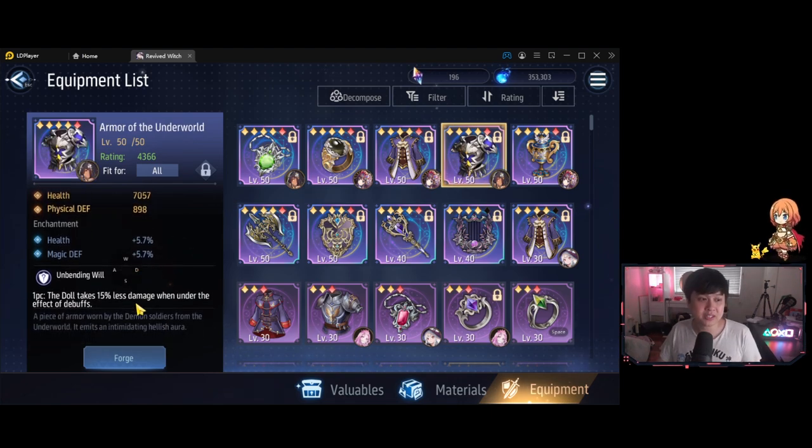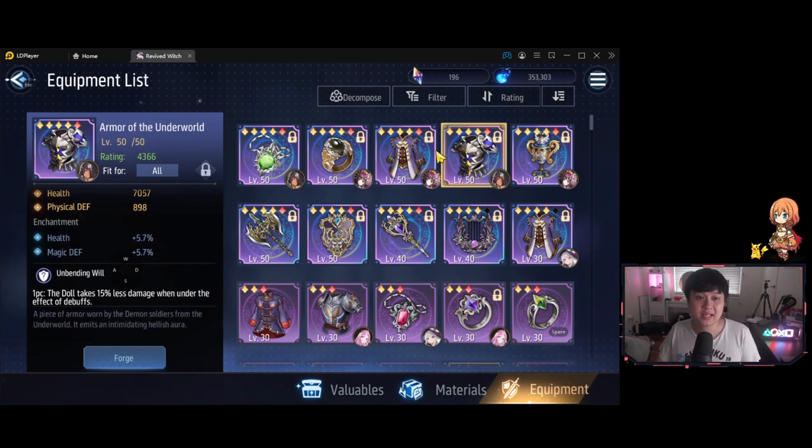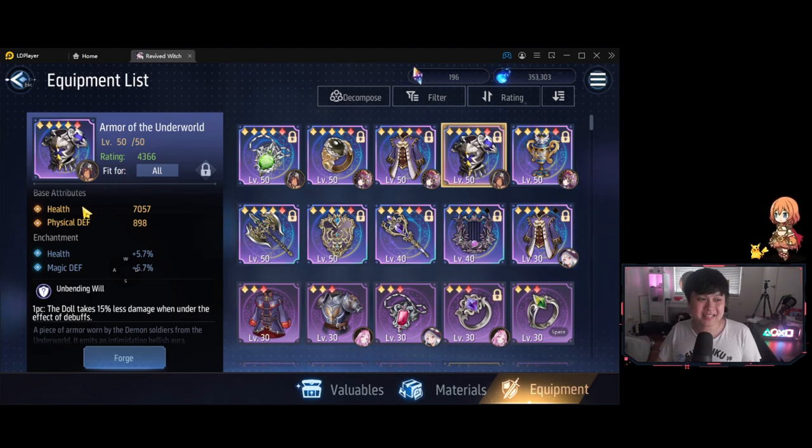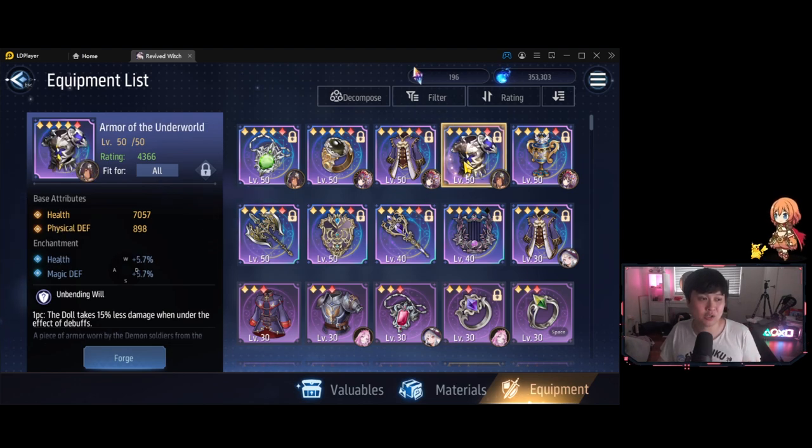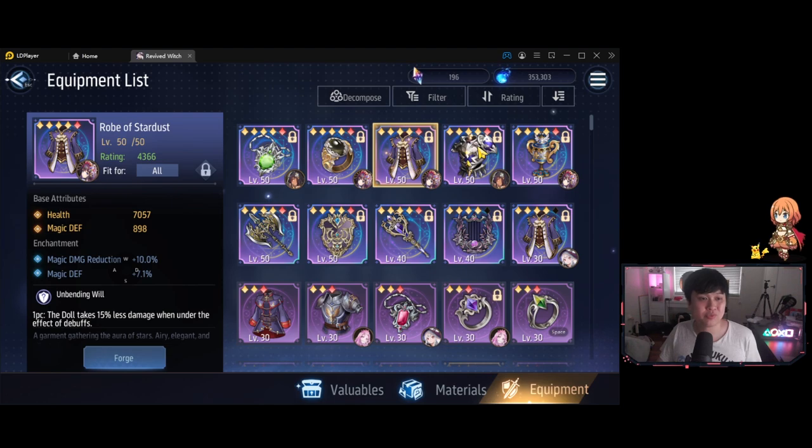On this armor piece, you will see we have unbending will as well. So then there is the question: is health and physical defense or health and magic defense better? The answer is 100% it depends on your tanks as well as your needs. For example, magic defense actually boosts your affluence magic shredding. On the flip side, you may be fighting against a boss that does a whole bunch of physical damage. Between these two, there is no better — they are both just as good. It's just very situational.